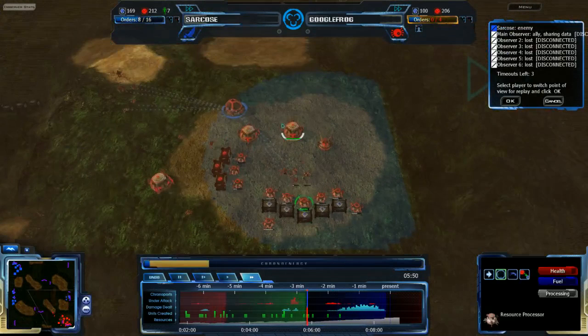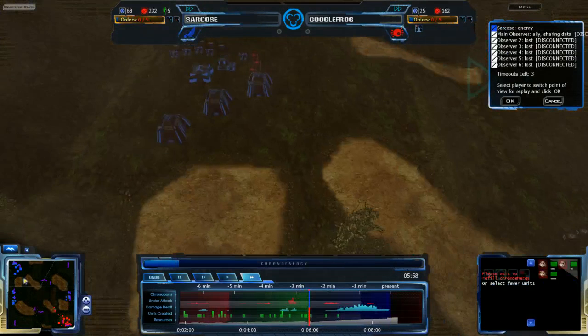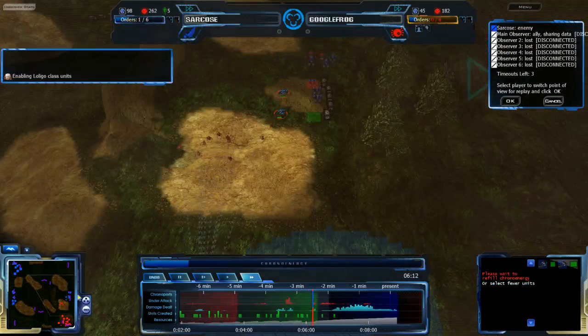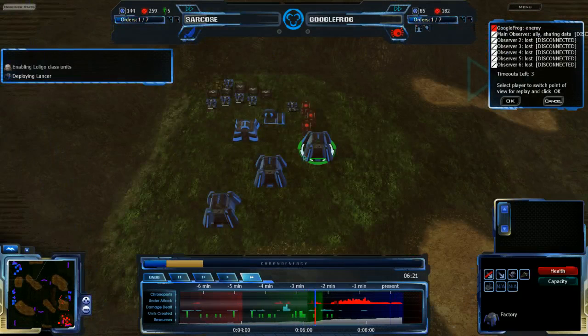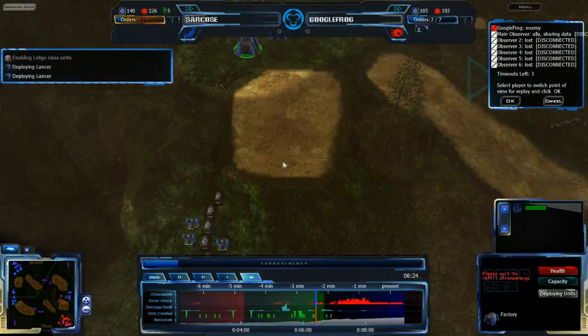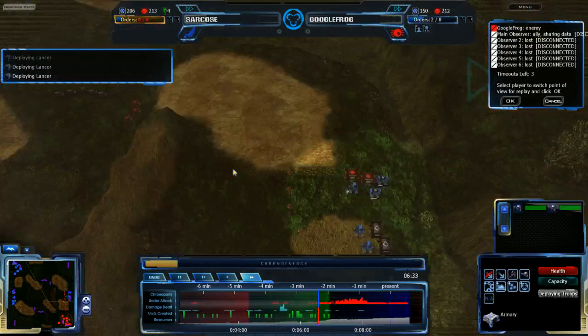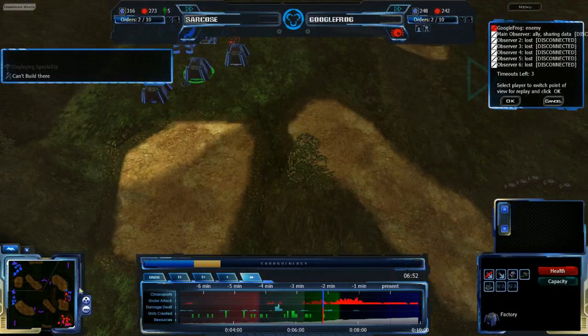Google Frog just has too much initiative, and too large of an army. Sarkos is trying to go back to deal with this right when Google Frog is. He probably won't be able to do too much at this point unless he starts defending. Google Frog has a very large army. Sarkos really needs to worry about getting his army up and getting himself teched up — he doesn't have any real army being produced, just some Lancers coming up. He has quite a few reserves but really no Chrono Energy — he has enough resources, but not enough Chrono Energy to order them around.